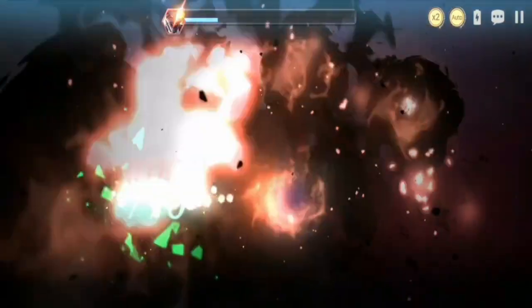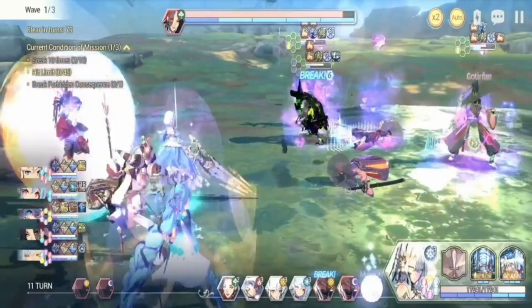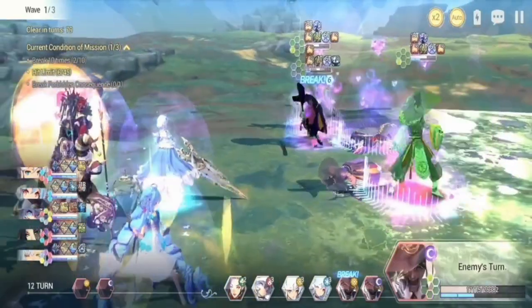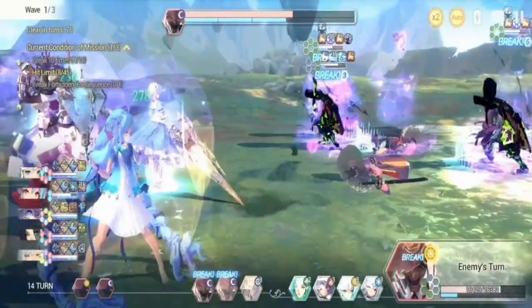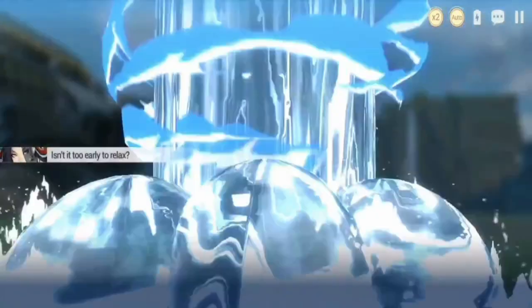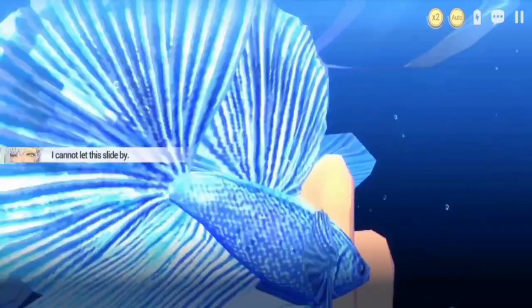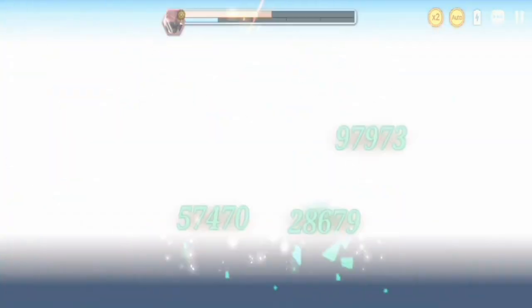The strategy here is to clear the waves as fast and as efficiently as possible. Most of the mobs here have Nature, Nature Garden Stones, Light, and Machine — that works its way up to Wave 3.